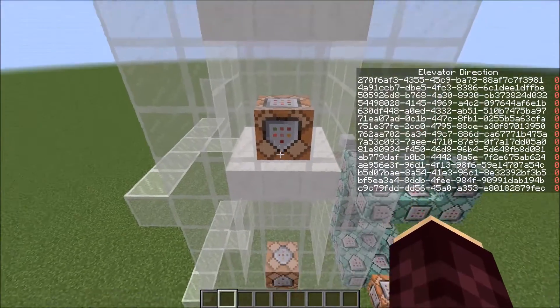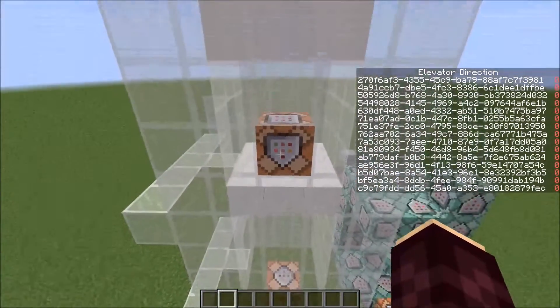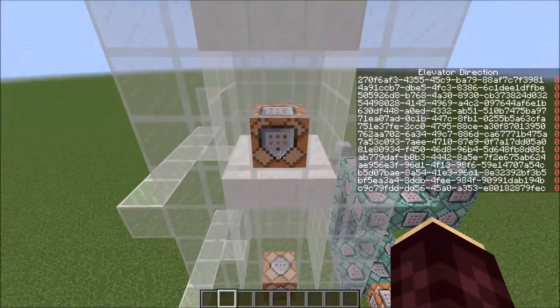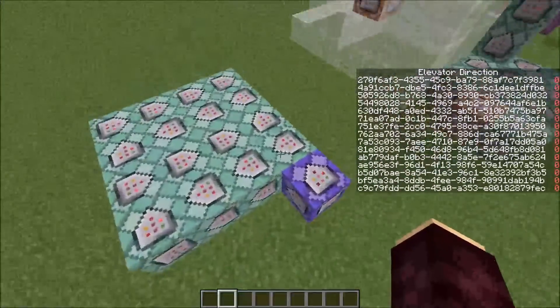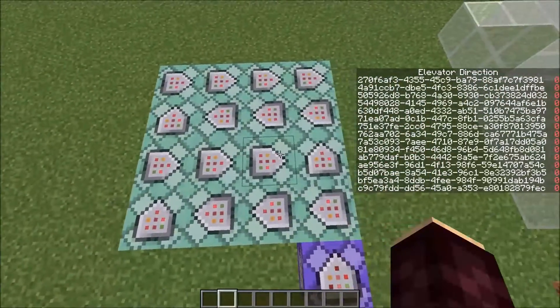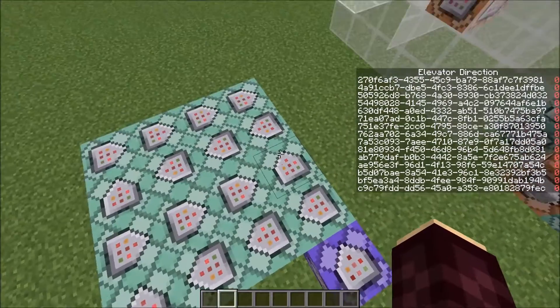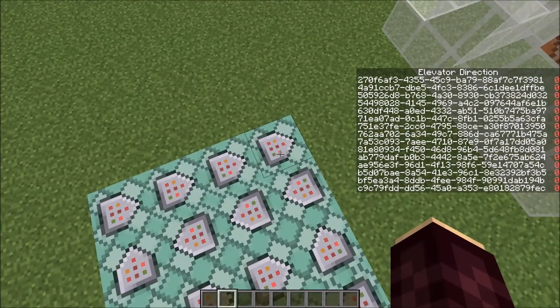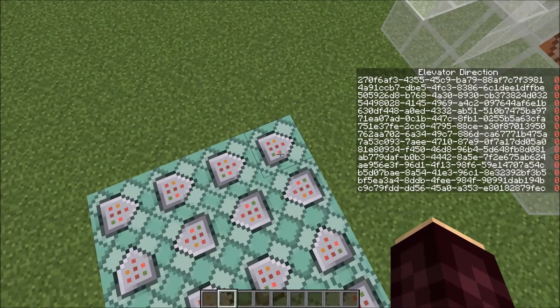These two command blocks simply give all the armor stands an elevator score of 50 or negative 50, depending on the direction. These two rows of command blocks teleport the armor stands based on their elevator score. These next two rows teleport the player and manage the elevator scores to make sure the elevator stops.